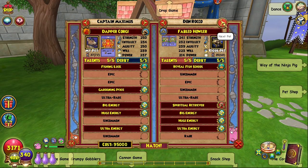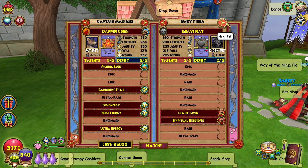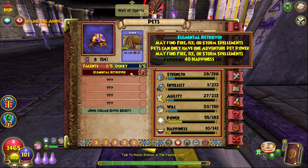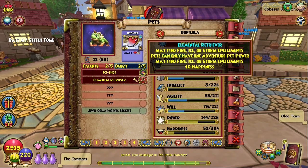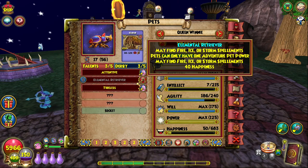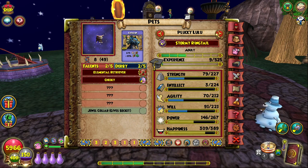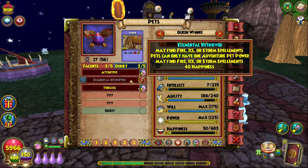However, the easiest way to get either of these talents is just to hatch any of your pets with a pet from the kiosk with the Retriever Talent you want until it manifests on the offspring. You can get the talents on anything from a Piggle to a Crown's Pet, so it's just personal preference at that point. Keep hatching your pet with another pet with either Elemental or Spiritual Retriever manifested and train the offspring at least to adult each time until you get the talent manifested on your own pet.